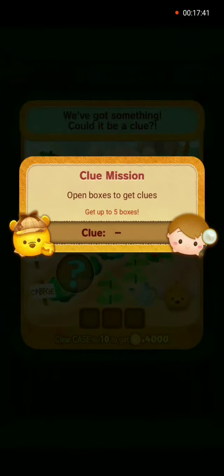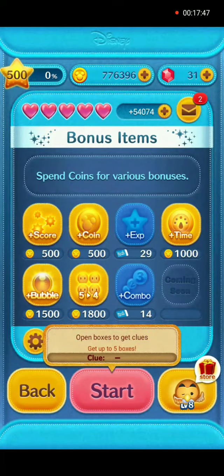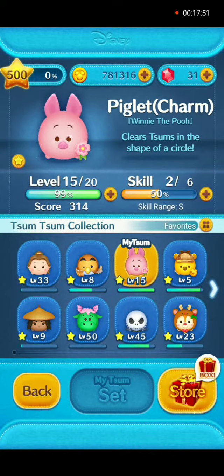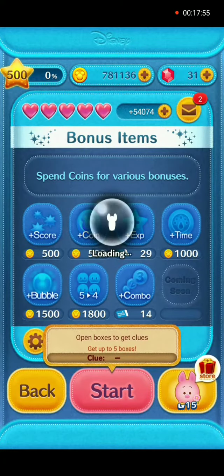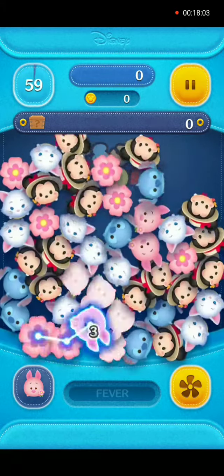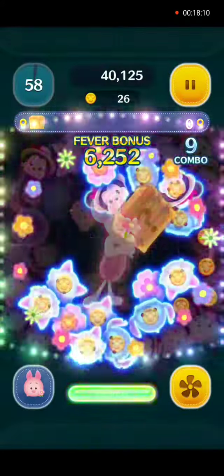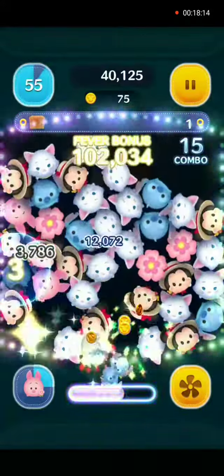Hey everybody and welcome back to case number 10, task number four, which is to find as many treasure boxes as you can — five is the max — and we will use Piglet charm with no power-ups.